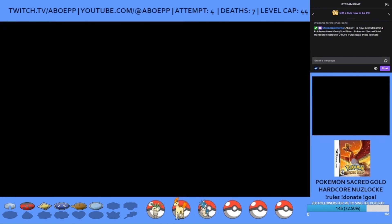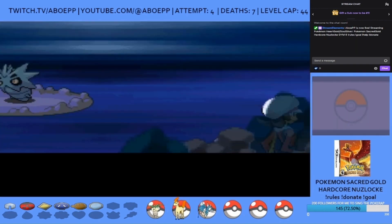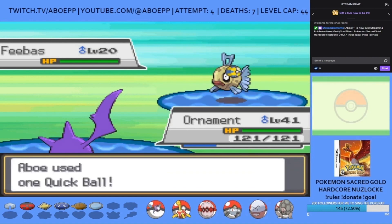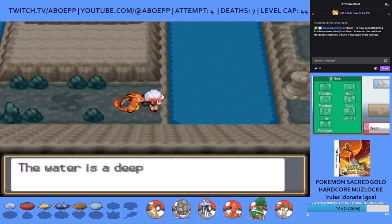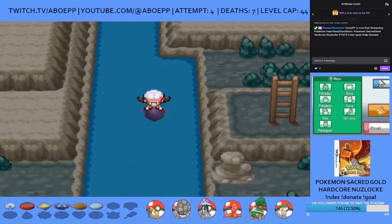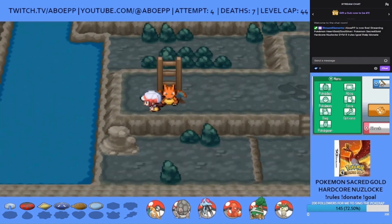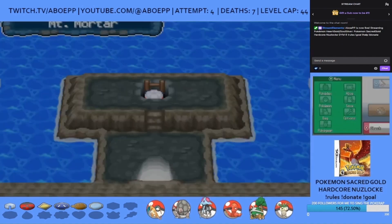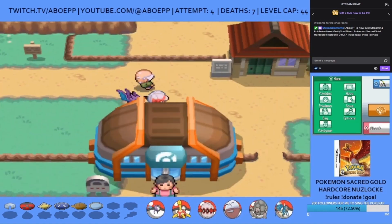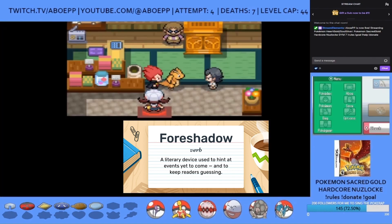I then have some amazing luck getting a rare Munchlax encounter, the TM for Stealth Rock, an even rarer encounter in Pupitar called Pet, a Ralts called Ken, and a Feebas also called Fish. I'll be honest — at this point this run is going extremely well. I've only had seven deaths, have a bunch of amazing Pokemon, and six gym badges already. I'm certain the rest of the run will go pretty much the same and I'll definitely win with no issues at all.